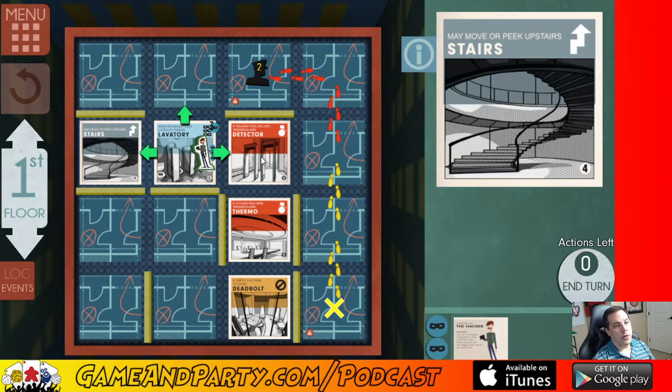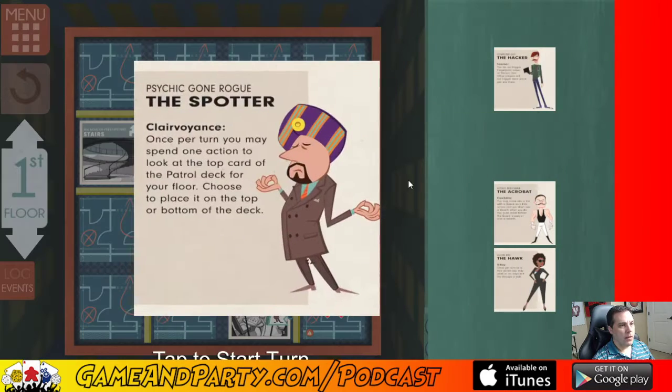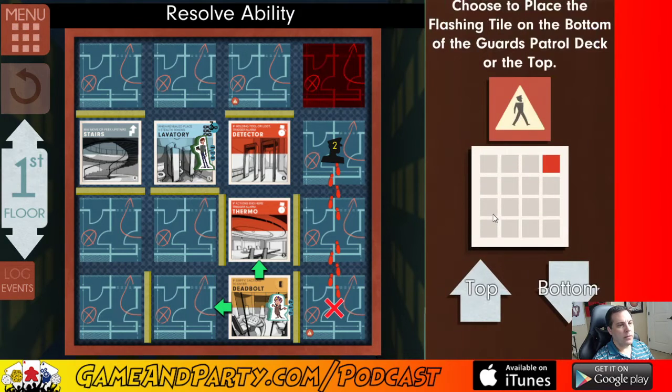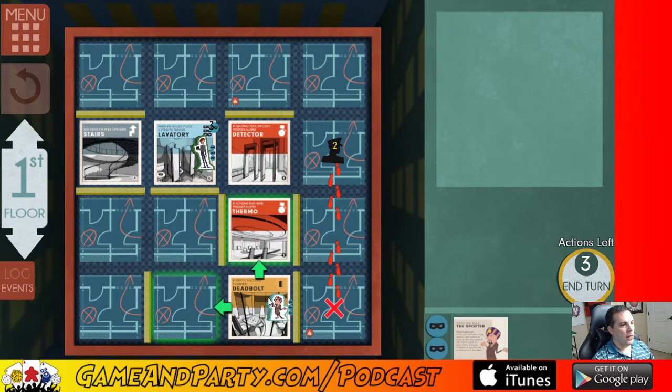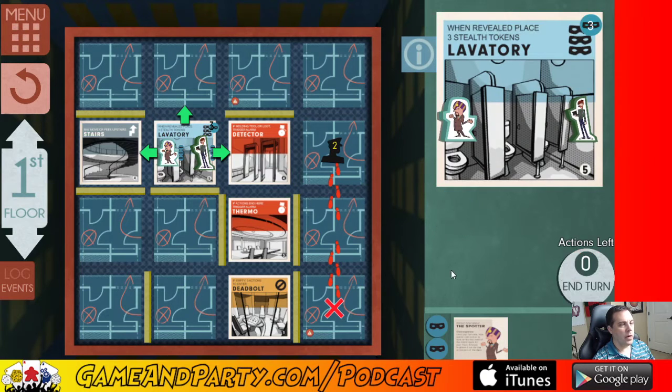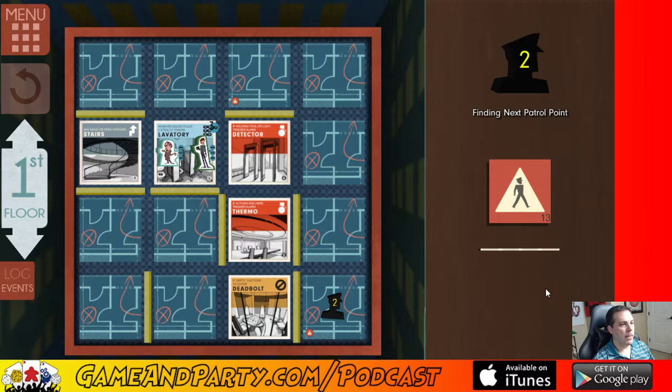One of the strategies is to get your guys on different levels so they're not setting off the same guard over and over. The spotter's power is to peek at the guard deck — let's use it. He's going to go one two, one two — so after that he has four more moves before getting back around. That didn't really do much good here. I'm going to get the spotter and move him up to the laboratory with the hacker. They're both going to the bathroom together. I'll end it there.